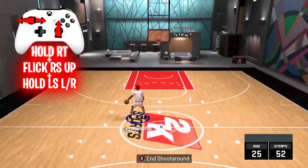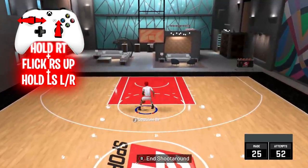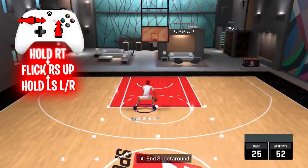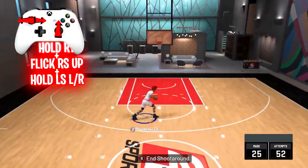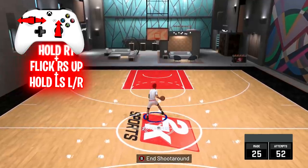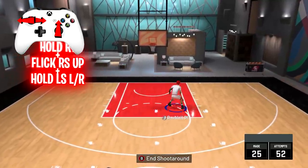So, next we have the momentum crossover. You're going to be holding the right trigger the entire time. All you're going to want to do is tap the right stick up and hold the left stick to the left at the same time. I'm holding the right trigger — tap and hold, tap and hold, tap and hold. Now, it's vice versa when you go to the right. So if the ball's in your left hand, you push the left stick to the right and the right stick up. If the ball's in your right hand, you push the left stick to the left and the right stick up. This is a very easy move to spam and really effective on ISO.